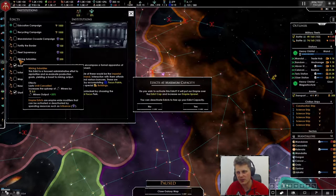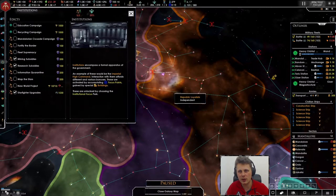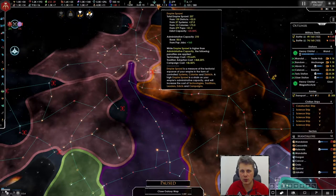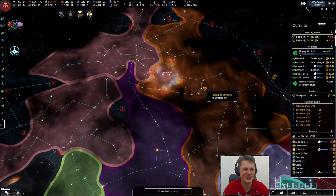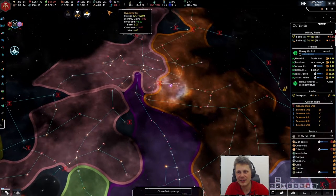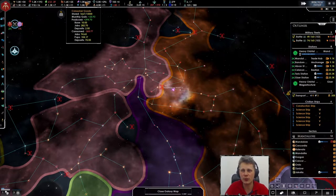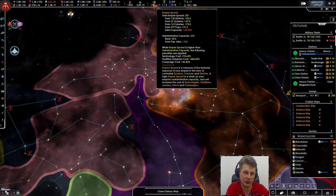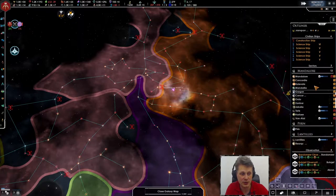I want to get the mining subsidies — an additional 20% — just for some money and empire sprawl. Let's go for it: a 25% more empire sprawl. I think it's not too bad. Next month we'll see what it does and we'll definitely get this back in check.